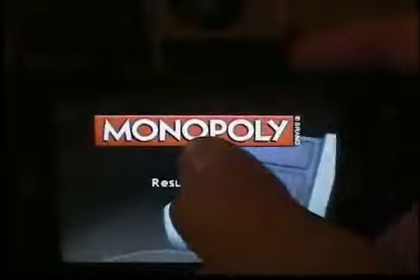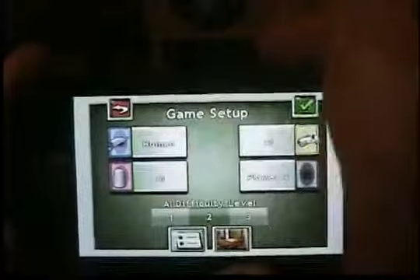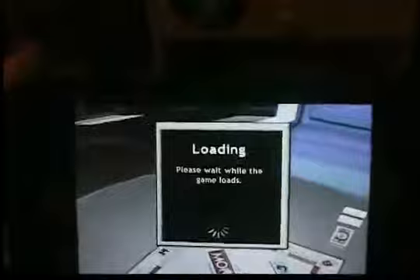You can choose who you want to be human and who you want to be a computer. So just make only one human and the rest can be computers. Click on the check and it's going to load. There's a little animation here.